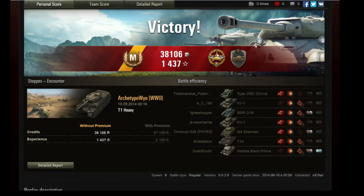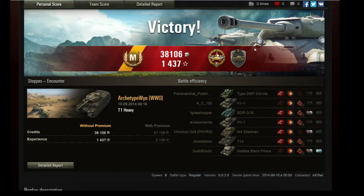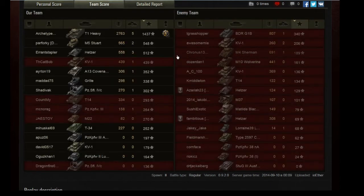He gets High Caliber and, because it's version 9.2, it's the old Steel Wall medal. 2,700 damage dealt over 5 kills. Sadly he couldn't pick up that last kill to grab the Top Gun — not that he really needed it, considering his experience is 900 points over the next guy's. That's kind of crazy. It's almost to the point where you can add the next three guys together and not beat his experience — not quite, they're a little bit over, but not by much.